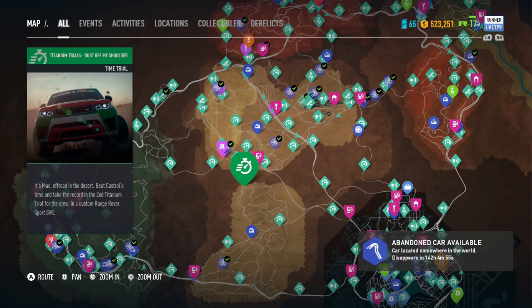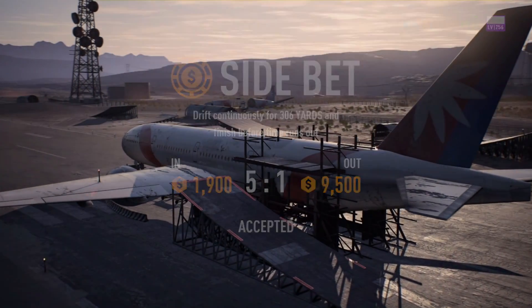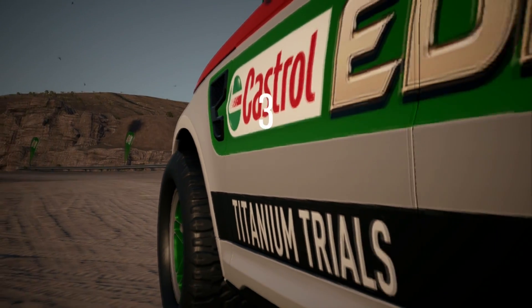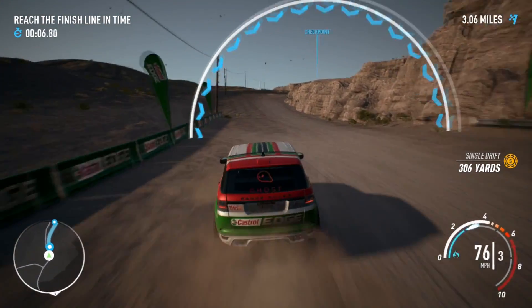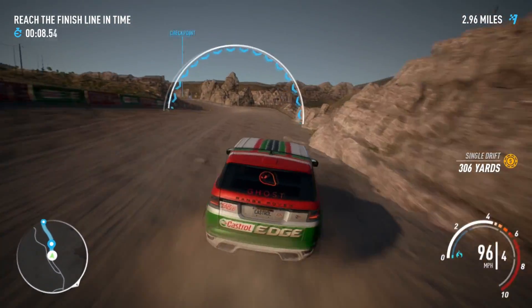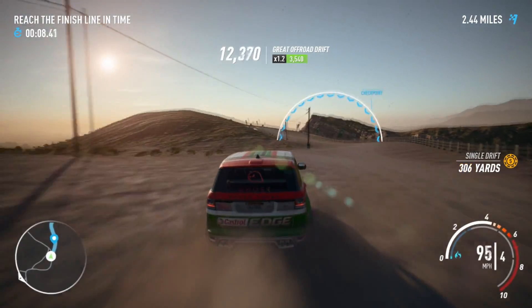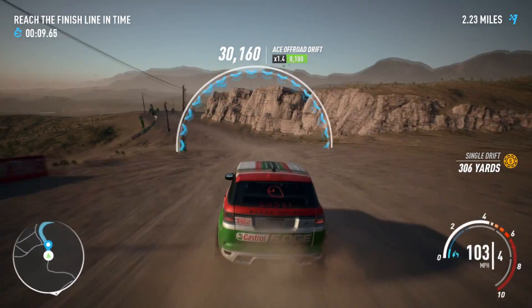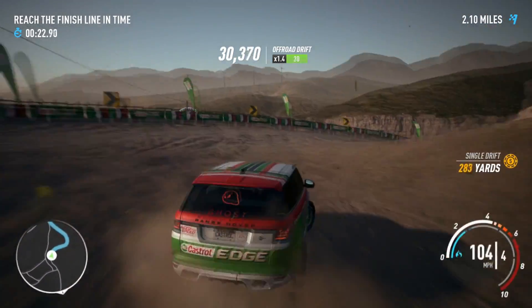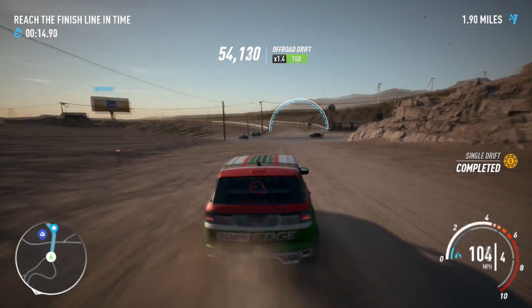The next event is a Range Rover Sport SVR - an insane car. The objective is to drift continuously for 306 yards. Here we go - the Range Rover SVR is a very nice car. Can't believe this is actually in Need for Speed Payback. The Range Rover really doesn't feel like it's got any weight to it at all, even though it's a Range Rover and should be heavy. I can easily drift this around here - that's how light it feels.